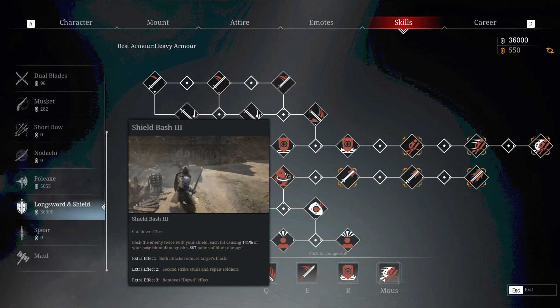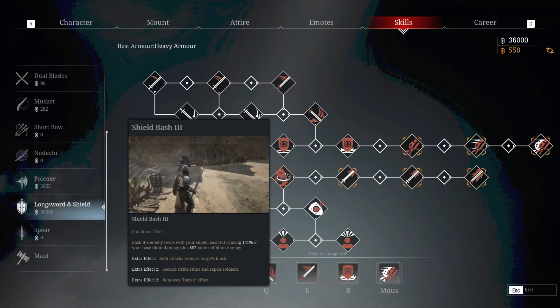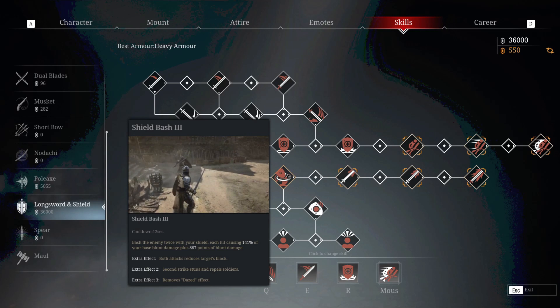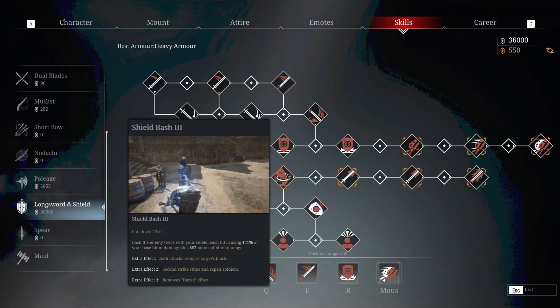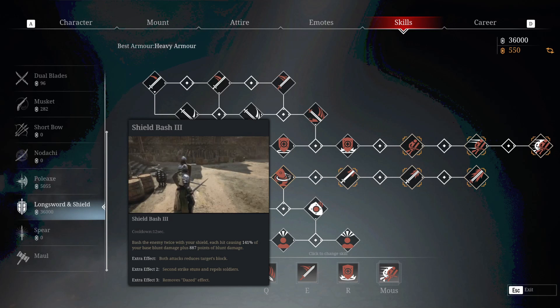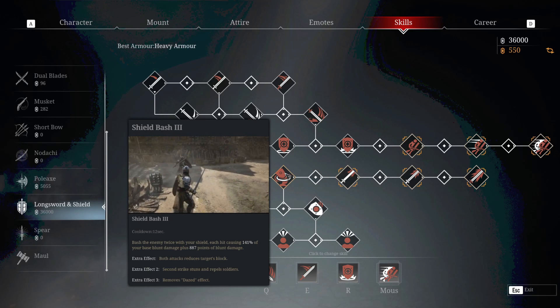Next skill: Shield Bash. Shield Bash is a primary skill for the longsword — longsword doesn't really have any wasted or unused skills. One of the main things about Shield Bash is it does lots and lots of blunt damage, it smashes through blocks — both hero blocks and unit blocks — and its second strike will throw soldiers back. It won't knock them down, but it will push them back. The best thing about it, making it one of the primary core skills, is that it will actually remove the dazed effect on you. So if you're getting smacked around by an enemy hero, trigger this and you will push through their daze and give them a little slap back.